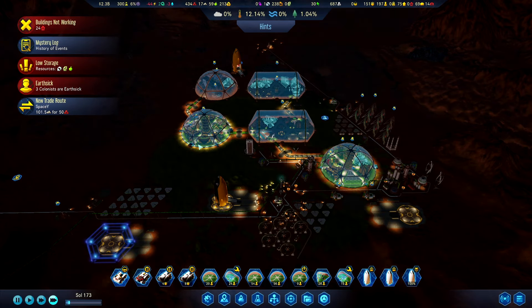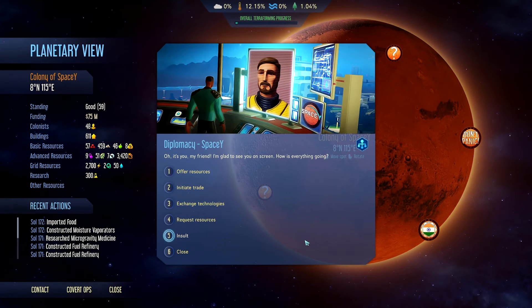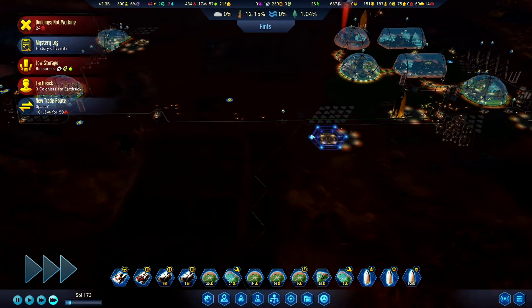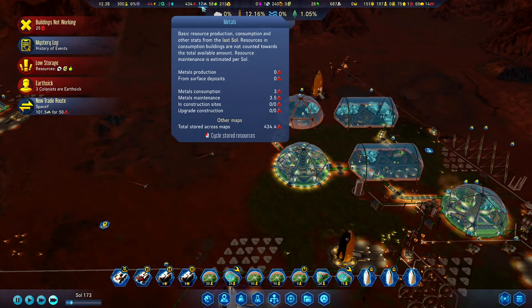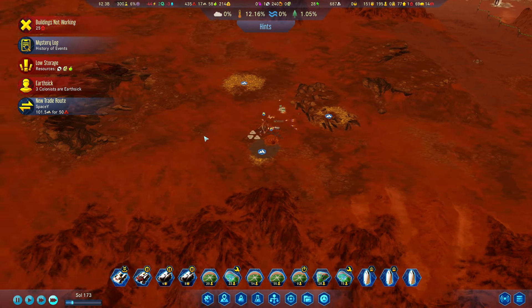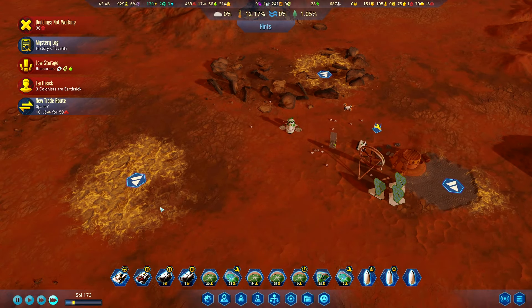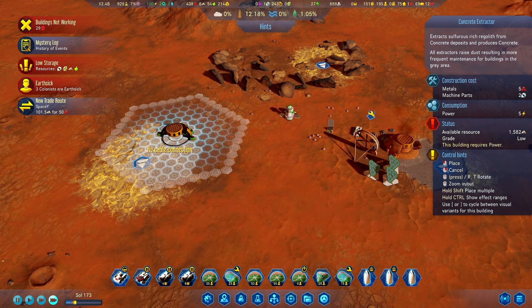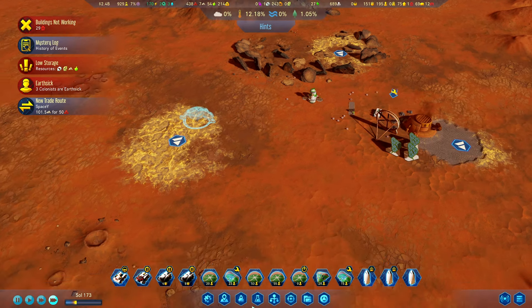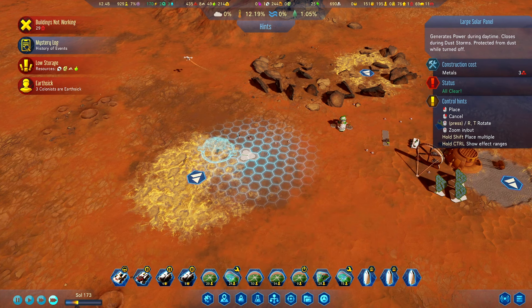Hello and welcome back! We're getting one more trade rocket for food because they're kind of out of food, but they're also kind of out of concrete because things keep breaking down. I'm thinking of getting a second concrete extractor for the time being, just so that at least during the day we will have some proper concrete production.